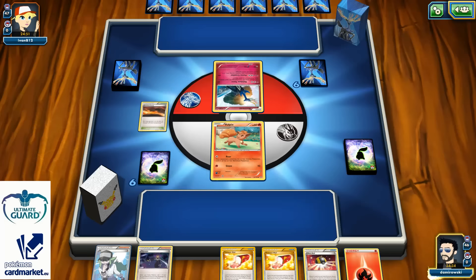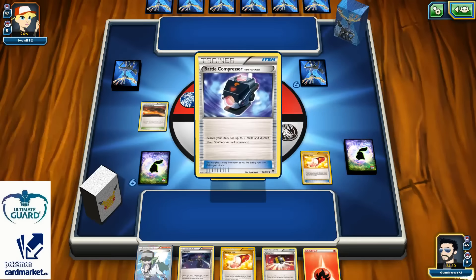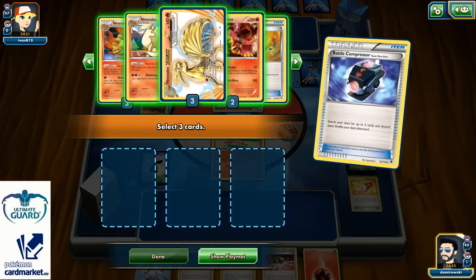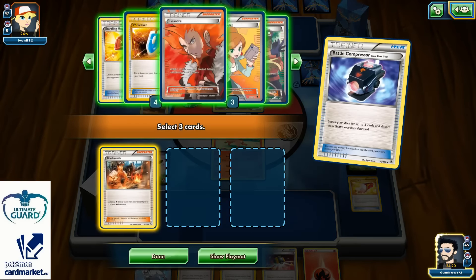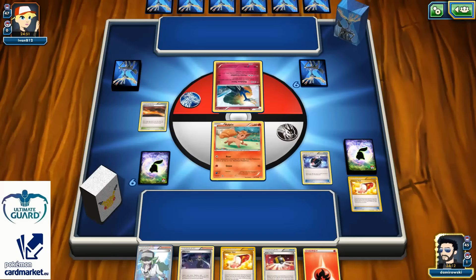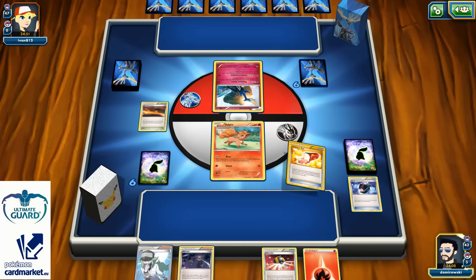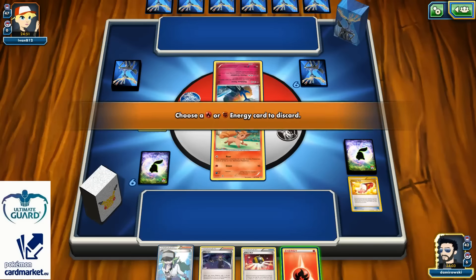Let's play Scorched Earth and go with the Trainer's Mail. There's a Battle Compressor — I kind of like this card. Hopefully I can find my Blacksmith and Brigette... Brigette is priced out, and that's not good. So two energies get discarded, one Trainer's Mail — maybe I can hit Level Ball. Scorched Earth again.